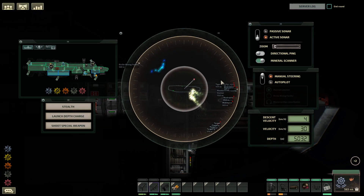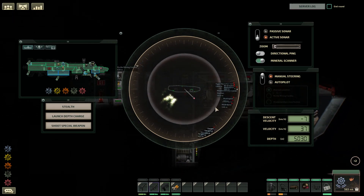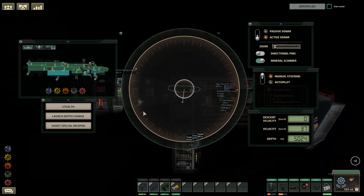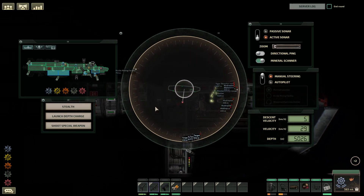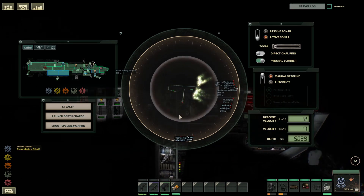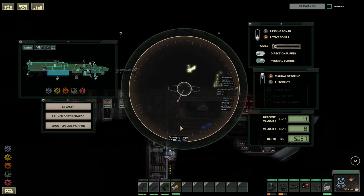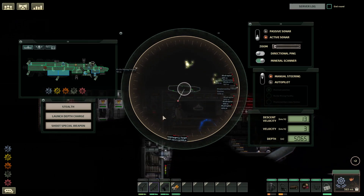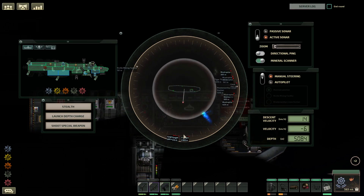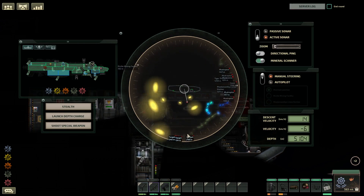Iceberg bottom right. Iceberg right. There, just pull it up. God's work you're doing. So the yellow ones are destroyable, the blue ones are not. Yeah, I'm just constantly getting on the radar and getting back on the gun.